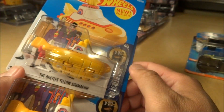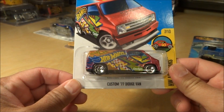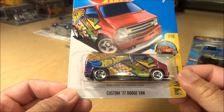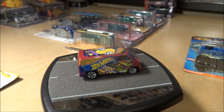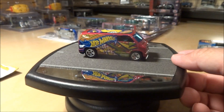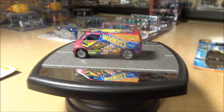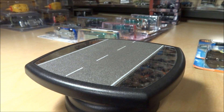L case is now just appearing in Toys R Us, so keep a lookout for the Boombox and the Night Burner Treasure Hunts. Another one in L case is a nice piece — the Custom '77 Dodge Van, also an art car. I'm guessing that's an 'S' on it. Let's take this out and show it on the turntable. It's always been a popular mainline van casting.